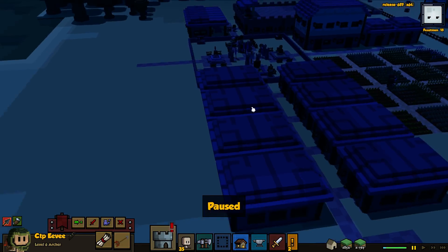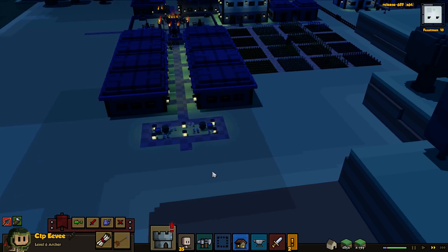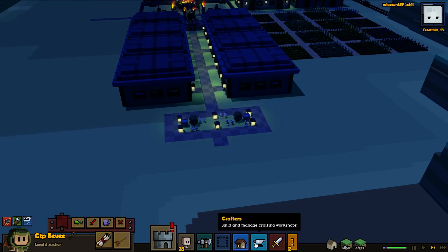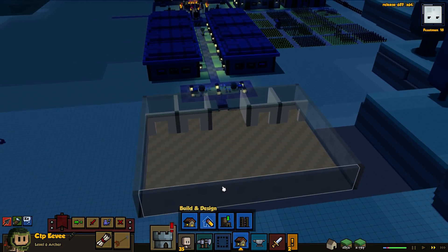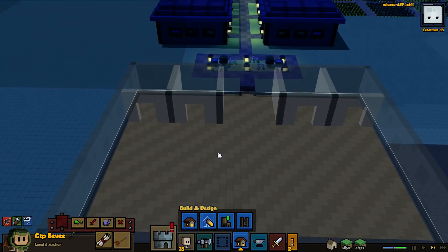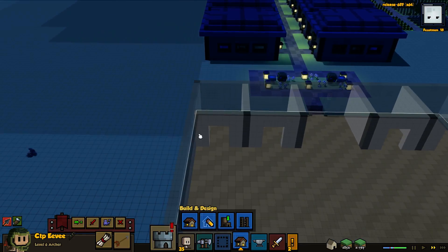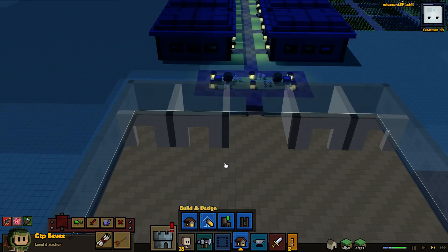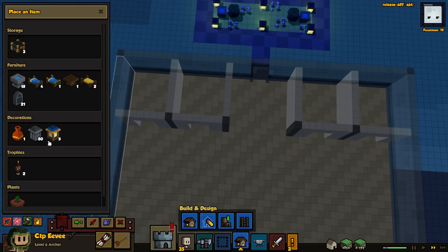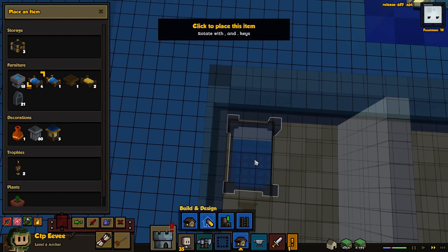We'll get that done right off the bat, and then we want to work on our mansion, which I still have no idea how to do honestly. I think we're gonna have to stick with this pretty much. I don't really like it but I don't see how we could do this any differently. The real problem is it doesn't understand that I want to put doors here, which is gonna make it difficult.